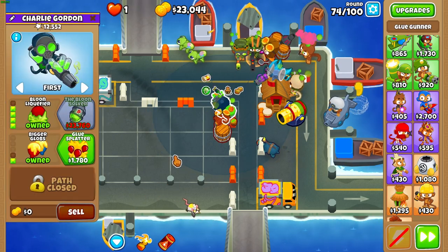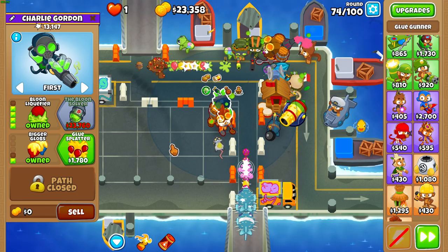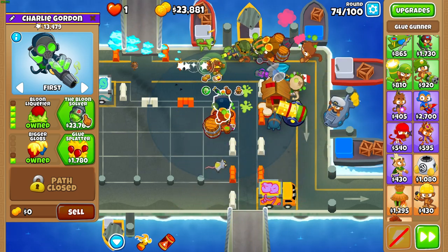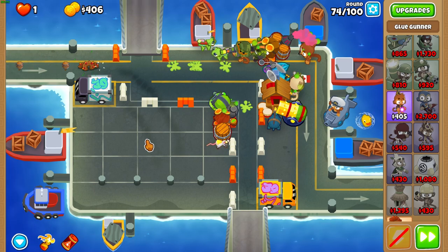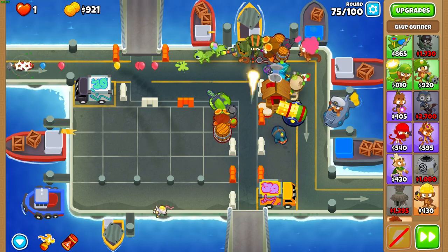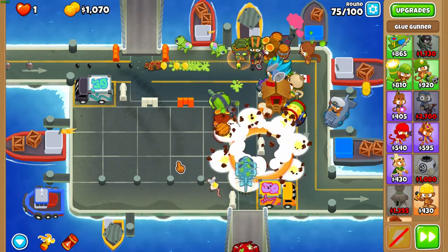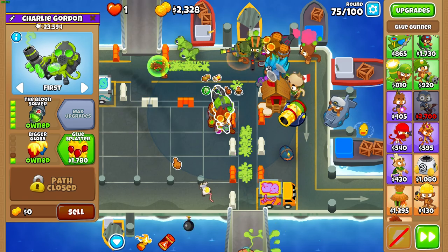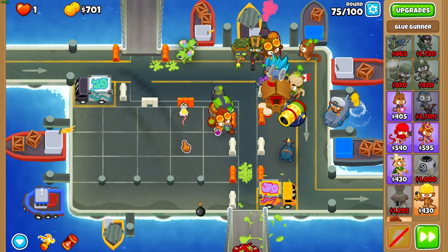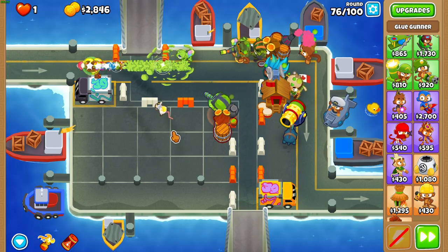I'm back during round 74. You should be able to use Firestorm on round 75 — get Balloon Solver ASAP. Getting Solver before round 75 makes that round super super easy, because otherwise it is actually a little bit difficult. Get Splatter mid round 75 whenever you can, and just watch round 76 get completely destroyed. I love seeing that — it's so good.